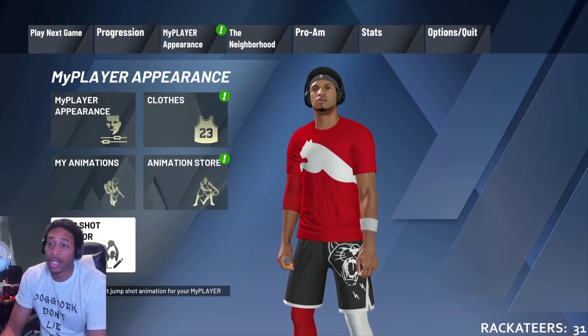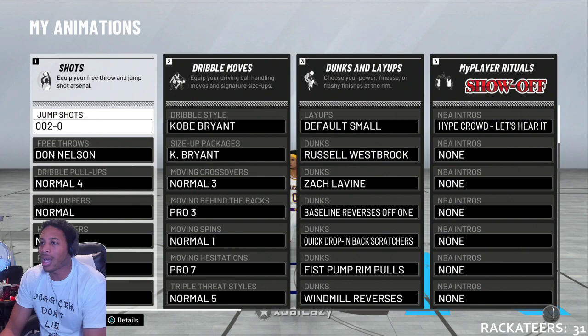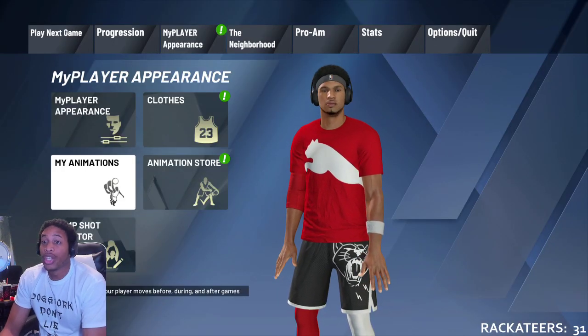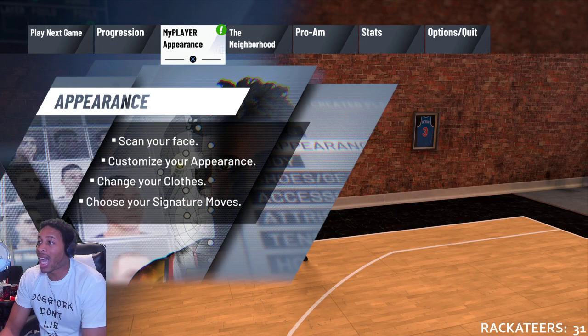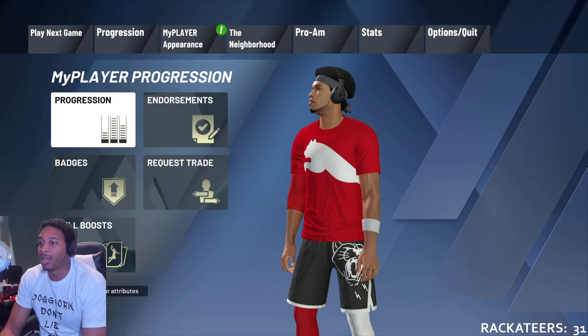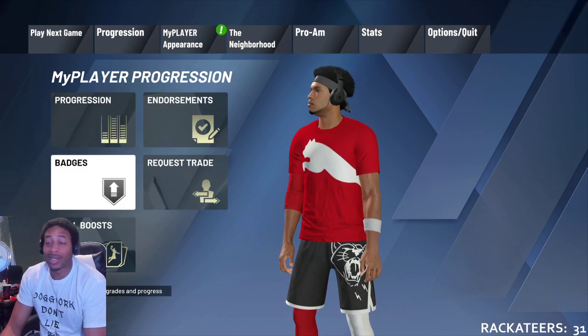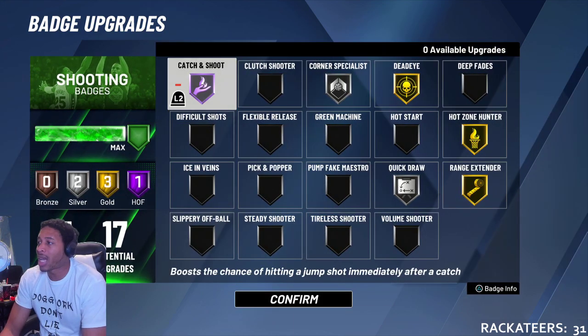Number one thing you also need to do: subscribe to this channel to get the most up-to-date and best jump shots you can find. I am using what I would like to refer to as NBA 2K Lab certified jump shots. The reason I say that is because I go with NBA 2K Labs, look at a lot of the information, dissect it, break it down for myself, and then go from there — and it ends up being some of the best information out there every time.